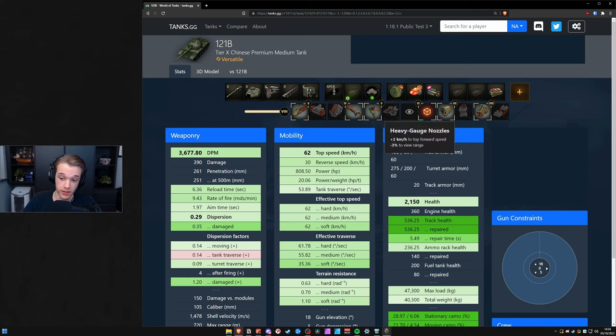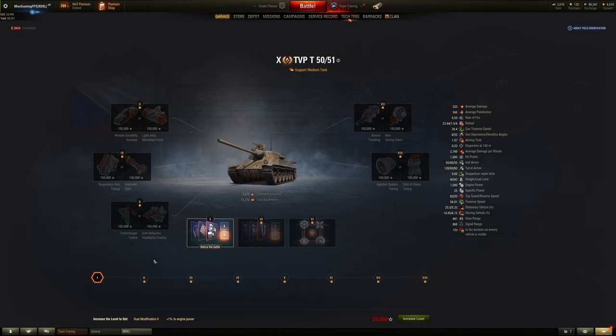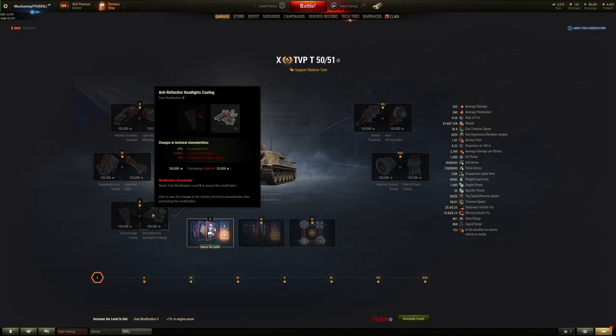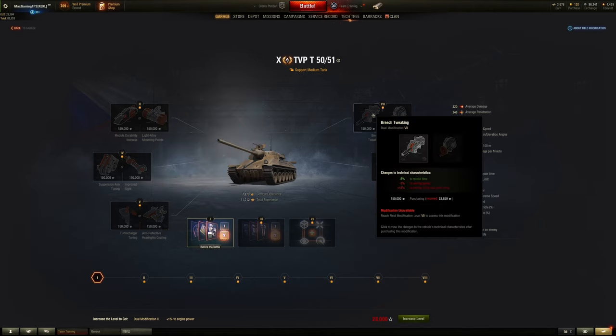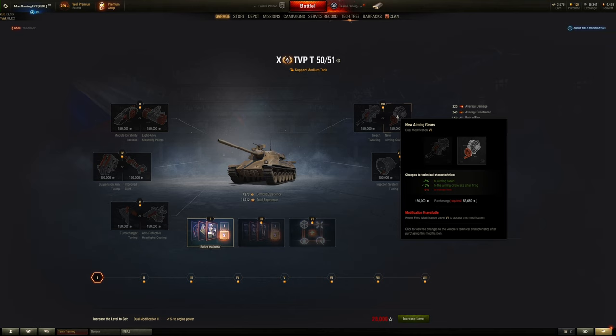For support medium tanks, number 5 is a choice between what you'd like. I'd probably pick concealment most of the time if you're a supporting tank with an autoloader, especially like the bat chat, because you can usually spot for yourself and concealment is actually pretty useful.